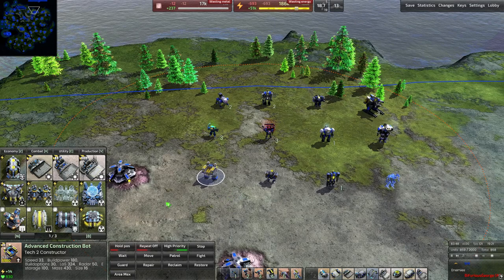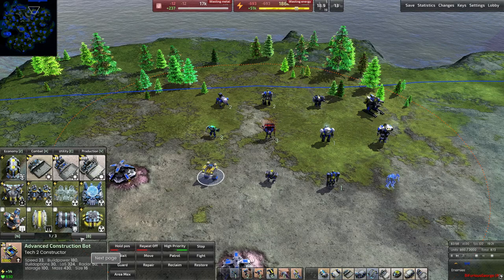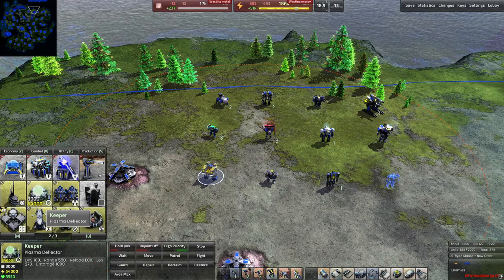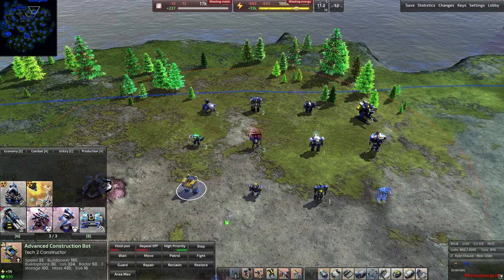The T2 Constructor allows you to step into T3 or build all T2 facilities, defenses, and auxiliary structures like plasma deflectors, pinpointers, and anti-nukes. The Armada also has the Butler, a T2 assist bot. It has 140 build power — almost as much as the T2 constructor — and can build radar and radar jammer bots, cameras, solar panels, windmills, metal extractors, and energy converters. It's a helpful portable build power source, though limited in what it can construct on its own.